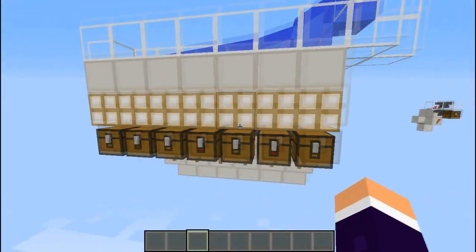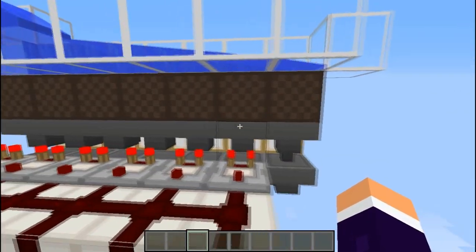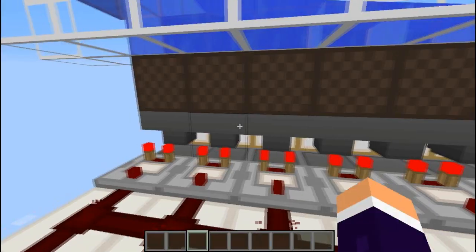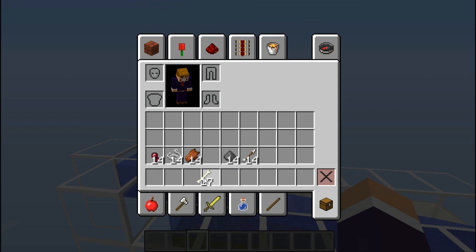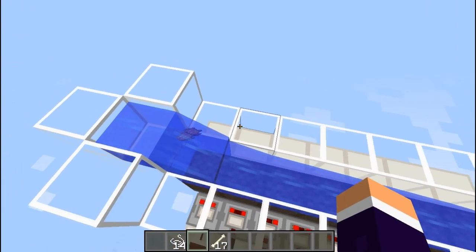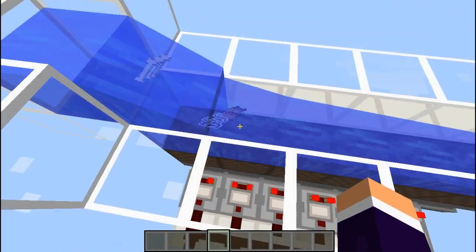I've set these different things — this empty one, for example, is where all the items that either aren't stackable or are just odds and ends go straight to the end. However, all the drops are set to mob drops. So if I get some mob drops out and chuck in some random ones, you'll see they all filter through along the way. These will go along until they get to the right hopper underneath.